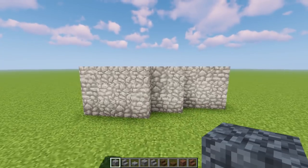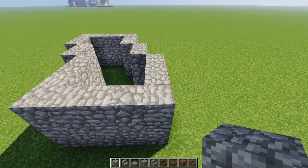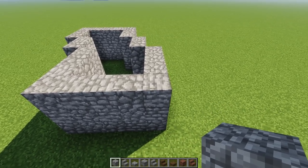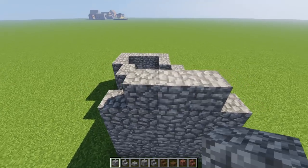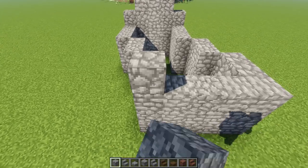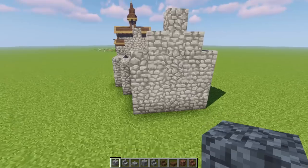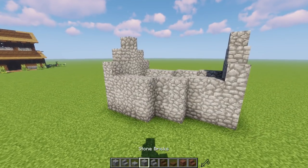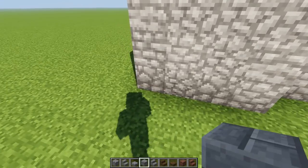Now that we have the walls up, let's work on the roof. For this one I'm going to go up with cobblestone — one extra on each end, then another one and one more, so a little tiny little roof peak. We do the same thing on the other side: one extra, one more, one more, and it has this cool little peak to it. Before we go further we're going to texture it a little bit with some stone bricks.